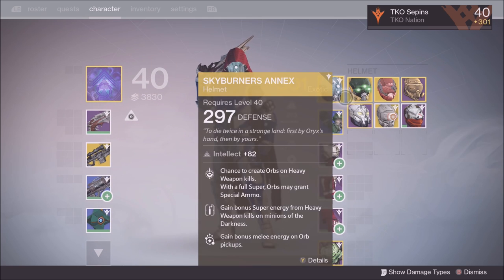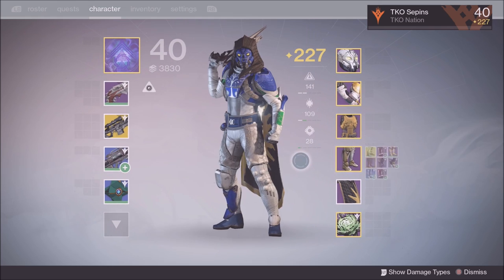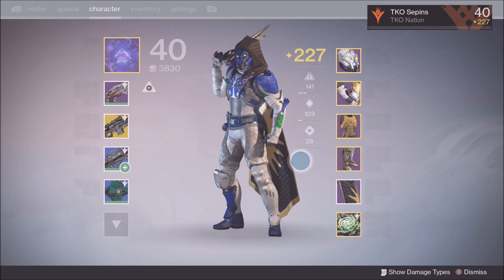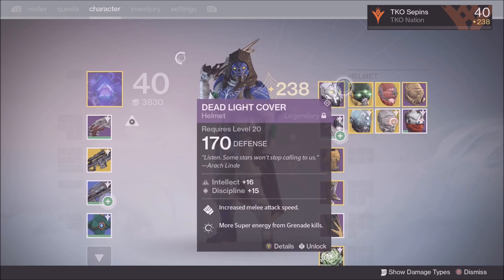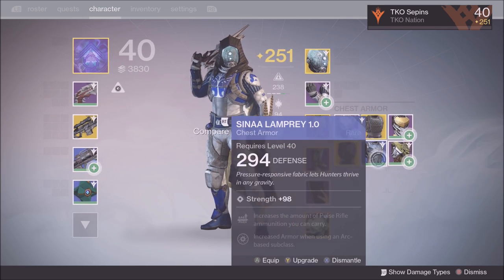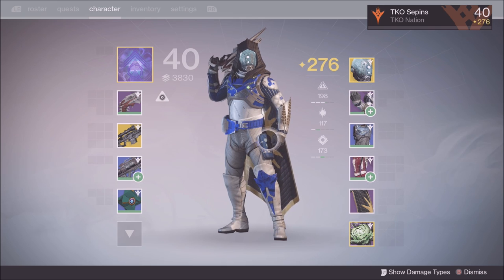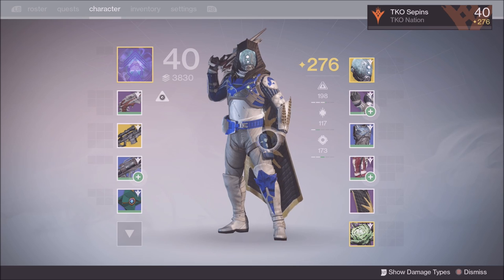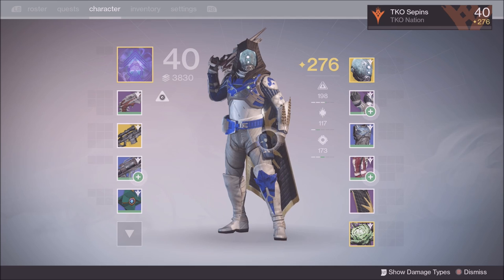Let's say your character is at 249 light or even 227 light and you're getting a ton of blue engrams — do not open all the blue and legendary engrams at once. Open them a couple at a time, check the light level, and if it's higher, equip it. Now I'm at 251 — open two more blues, check the light, equip if higher, now I'm at 276. The reason is: blue engrams scale to your current light level when they open. If you open everything at 227 light, all your gear is going to suck. Open them gradually.